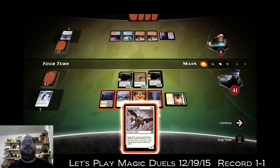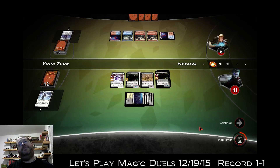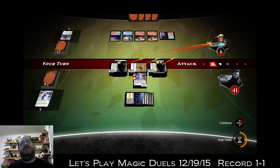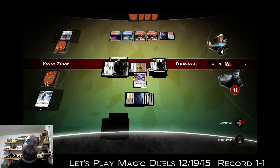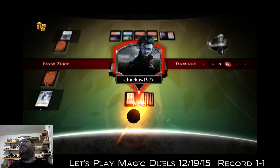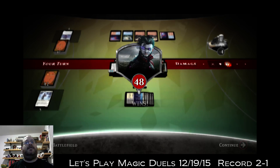I play the Razorfoot Griffin — why not, I'm attacking for 10. I have to destroy this 4/6. I just gained seven more life, I go to 48 and I win! I got to two and one, I didn't lose in story mode.